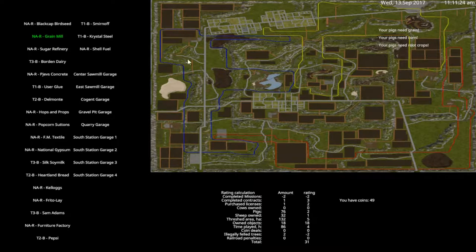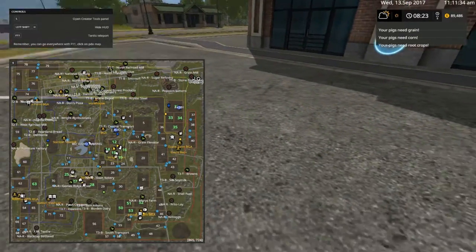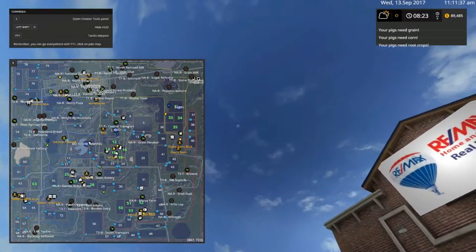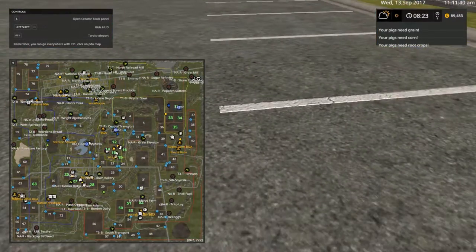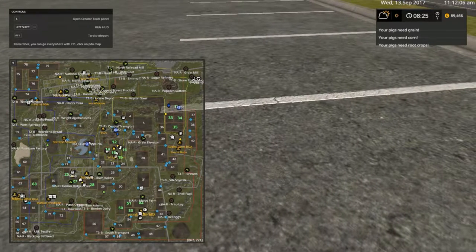We gotta find out where it's at. NAR Grain Mill — I need to get somewhere I can read it, that's too bright. Yeah, it has to be up there somewhere because NAR is all over. NAR — Not Available Railroad — so it's not available by a railroad.